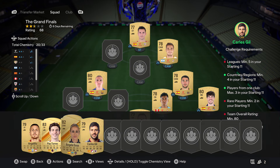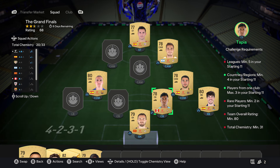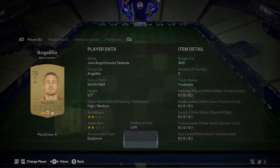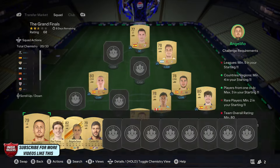Then on the bench just here, all you want to do is make sure you pick up two rare cards and pick up four players from the main country used. So for me I used Spain - got four players from Spain on the bench. You want to pick up another four Spanish players, all from different leagues. So these cards: 400, 900, 750, and also 400.